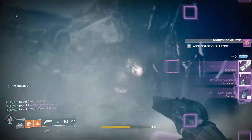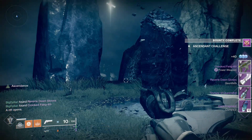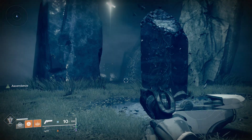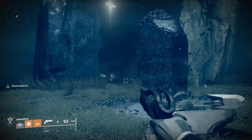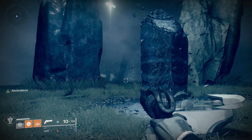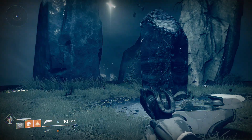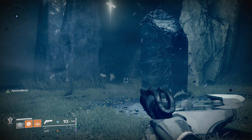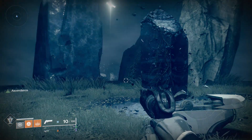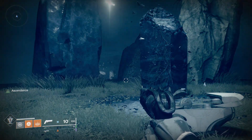And that is the ascendant challenge this week. Hopefully this gives you a little bit of an idea. If you do have one or two other people with you, it will be even easier - this is obviously a solo run. I'm not covering the taken eggs or the Ahamkara bone locations because I already have them all, so it'd be a little awkward trying to show locations I can't see myself. Hopefully this gives you an idea on how to do the ascendant challenge this week. Thanks so much for watching, have a nice rest of your day, peace.